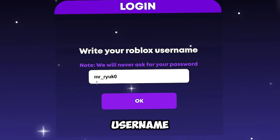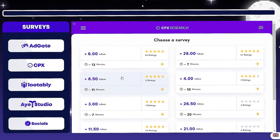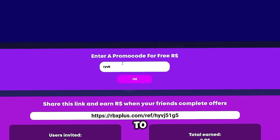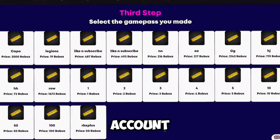Before we dive in, head over to this website and log in with your username. You can earn Robux just by completing tasks and playing games. But remember, don't use your real info in the surveys. Don't forget to use the Ryuk promo code for free Robux. Once you hit 35 Robux, you can withdraw it straight to your account.